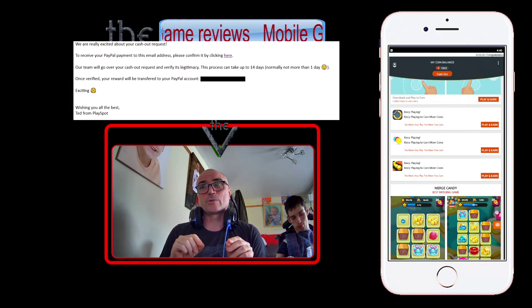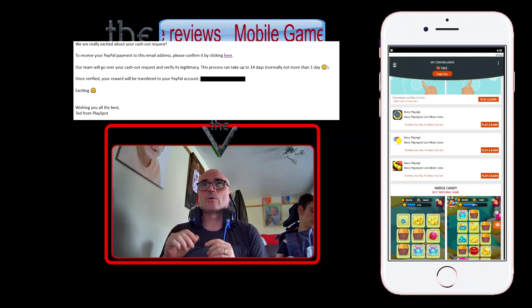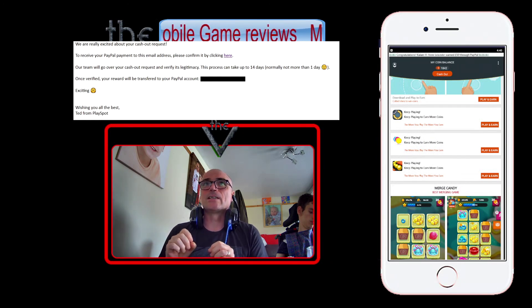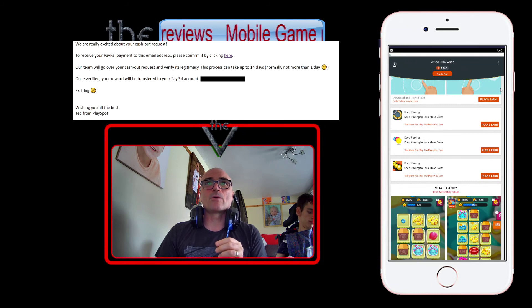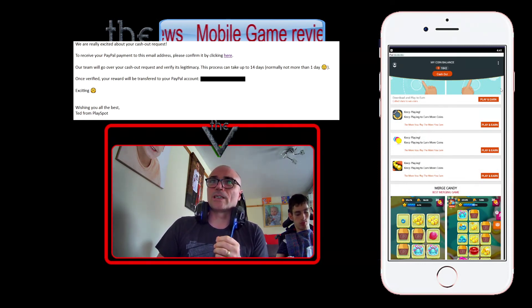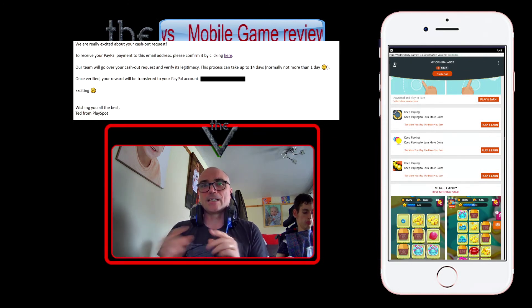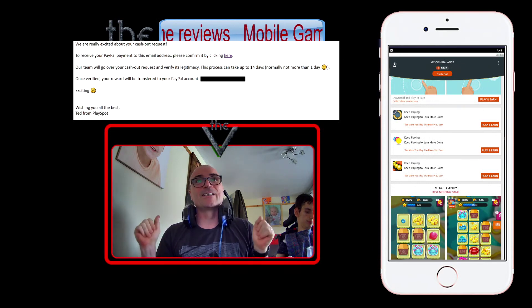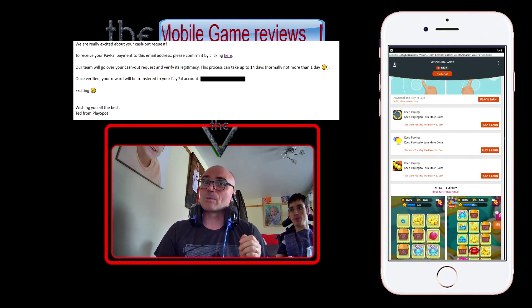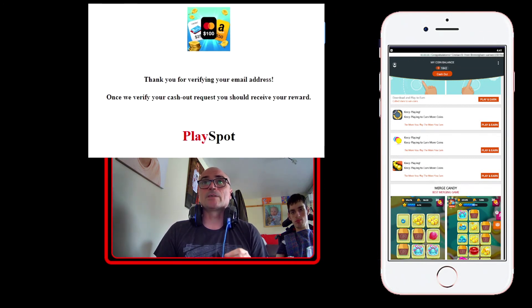Now this goes to both addresses if you've got two in there — one for your PayPal address and one for general emails. I actually clicked it from my PayPal email address. And then it says: our team will go over the cash out request and verify its legitimacy. This process may take up to 14 days — normally no more than one. Once verified, your reward will be transferred to your PayPal account. And it says: exciting, smiley face. Wishing you all the best — Ted from PlaySpot. When you click on the verify link, it takes you to another webpage which says: thank you for verifying your email address. Once we verify your cash out request, you should receive your award.